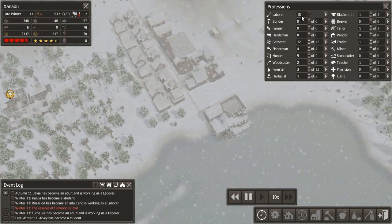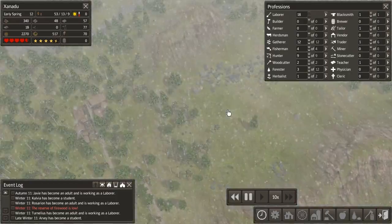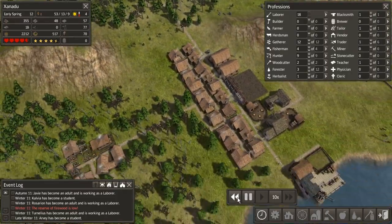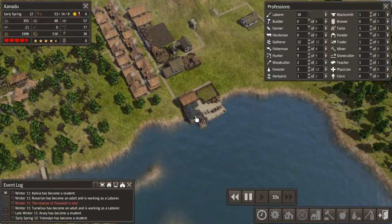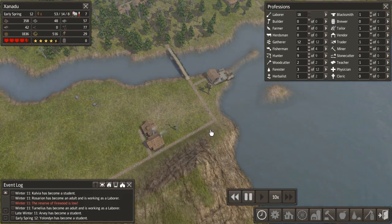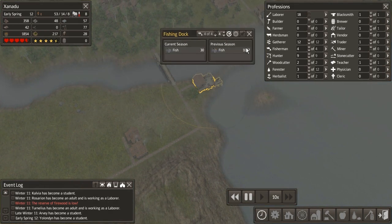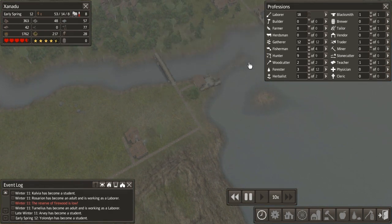We're up to another 18 laborers, which is very nice. That should really help deal with our resource situation. We've made it to spring again — fantastic. I'm interested in seeing what our first trader has to offer. Also wanted to check: total of 1,000 fish this time. No leather — so the leather must have been a fluke.